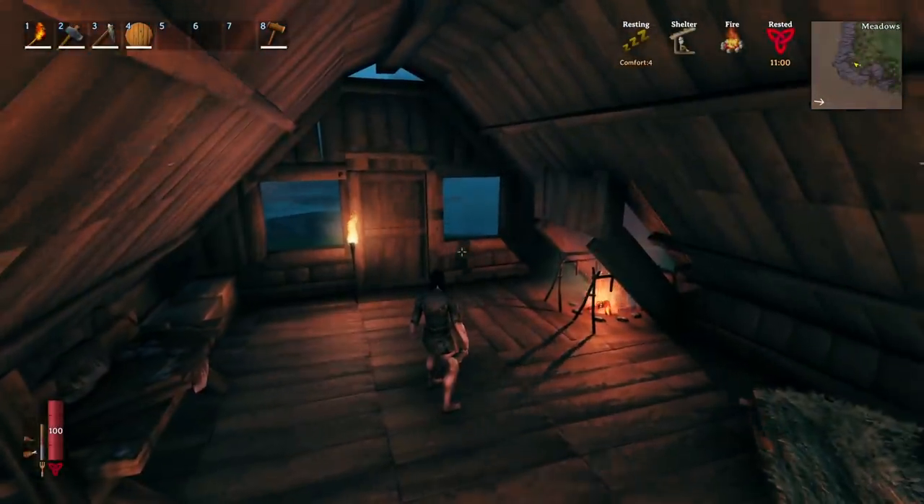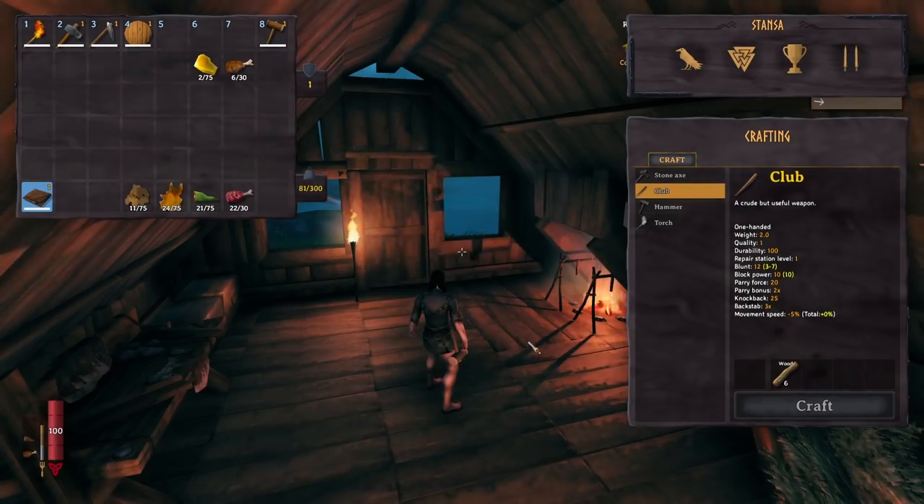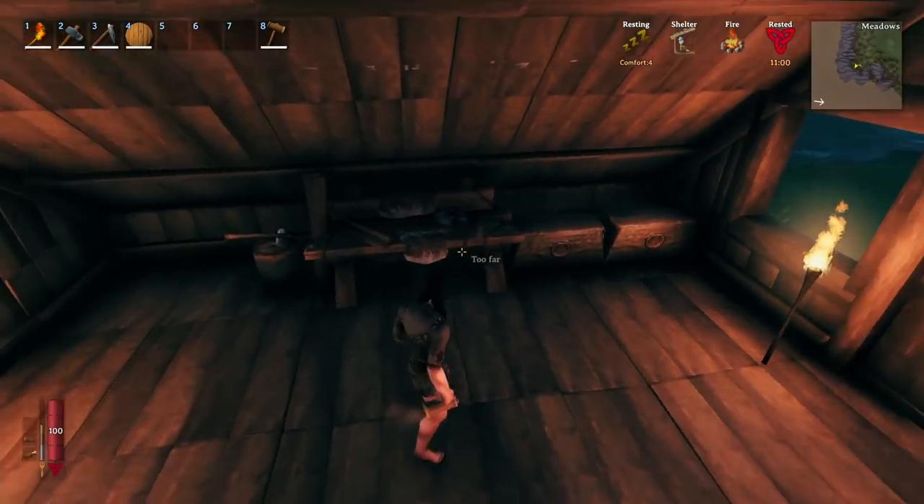Our training is nowhere near complete, however we've gotten unarmed up to 51, run is at 21, jump is at 13, and the rest don't really matter too much. I think we're ready to take on Eikthyr. I'm going to get some decent armor before we do that though.